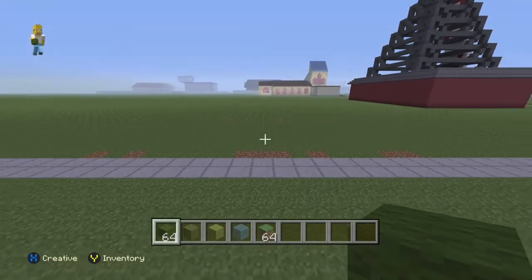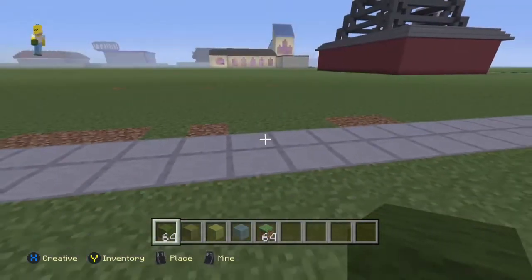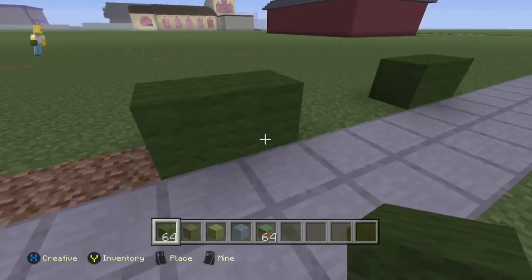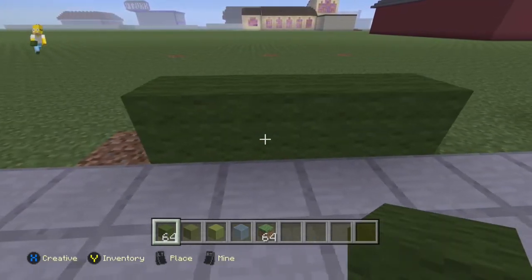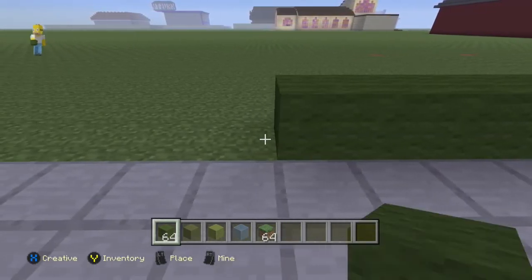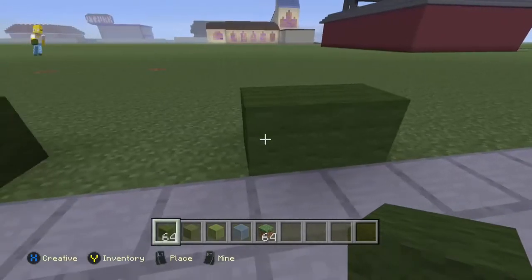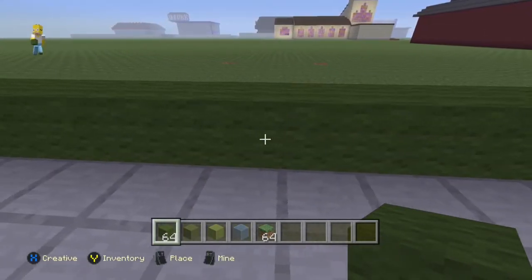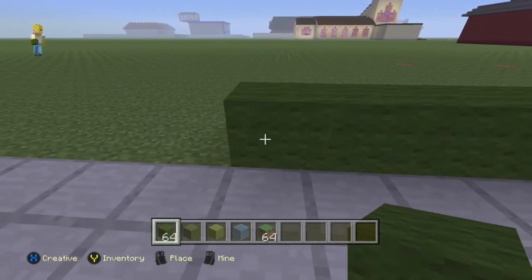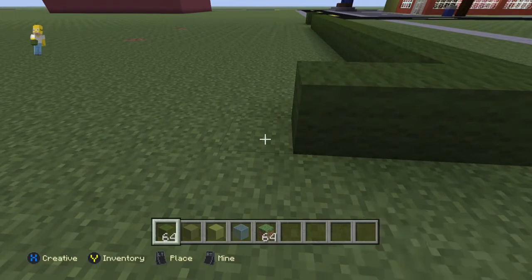Hey guys, welcome back to another Springfield build. This time we're doing a comic book store. First off we're going to use our dark green wall, place two blocks, then leave a space of three. We'll count out the blocks — it ends up being 22 in total on the front. Then we're going to drag it down the side, counting out 1 through 5.